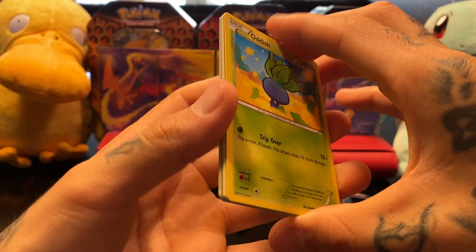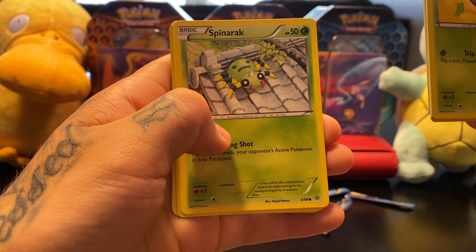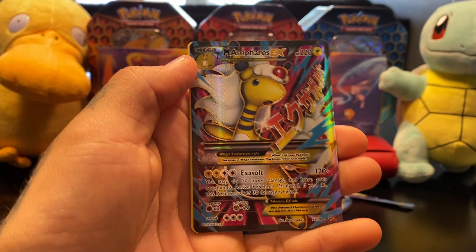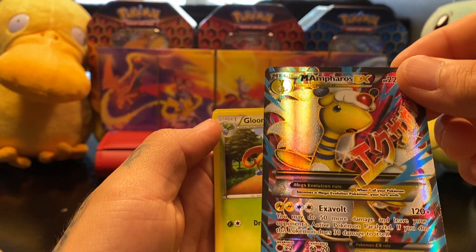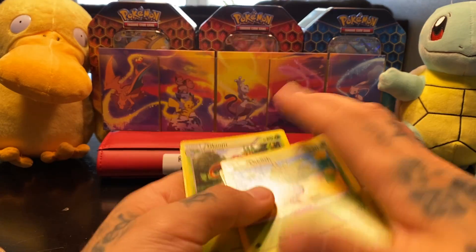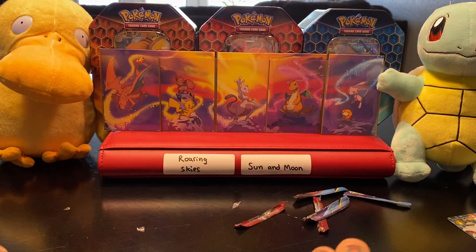This is the last pack — Oddish, Eevee, Goomy, Wooper, Spinarak, Porygon 2 Reverse Holo — oh! — and a Mega Ampharos EX! Alright, so we did get something good. Look at that, that's cool. She's wearing like a wig or something on her head. It's pretty nice. Gloom, Ace Trainer, and Rotom. Alright, last pack — come on you guys, let's see if we can get some good magic in this one.